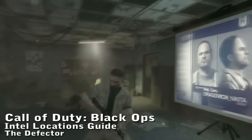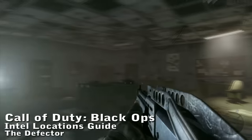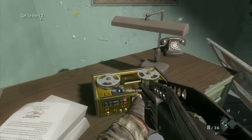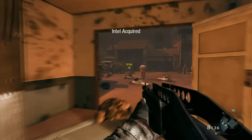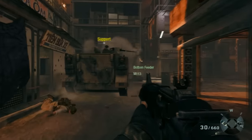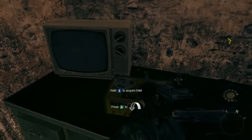Call of Duty Black Ops Intel Guide for the level The Defector. You can pick up the Intel on any difficulty, so choose the easiest. Immediately after this projector room where you talk to Reznov to pick up some files, the first room on the right will have the Intel on a desk. The second Intel is immediately after you run into the bottom feeder — this large tank ATV thing. At the end of the street, this building will have the Intel on a desk.